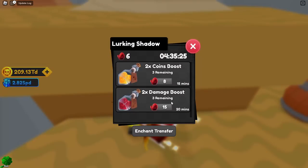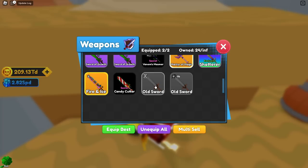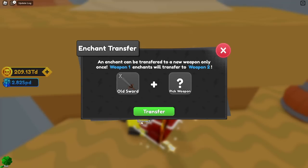This guy basically has random boosts. He is also very important because we now have enchantment transfer. The first weapon you put in — so I'm going to select this old sword that is Fortune 2 — you are going to be able to transfer enchants from weapon one to weapon two.